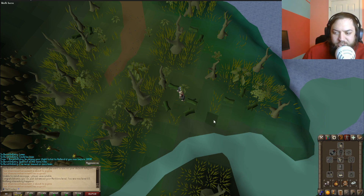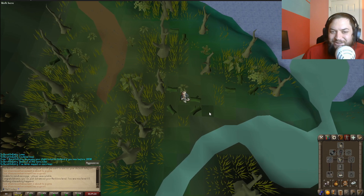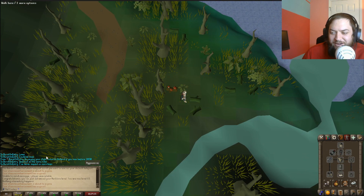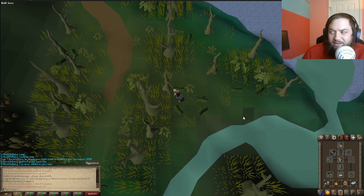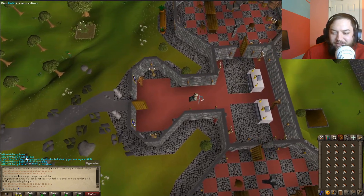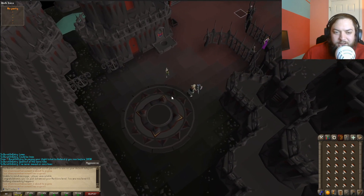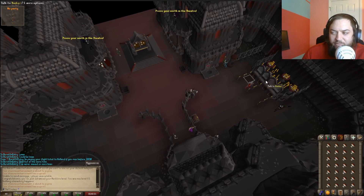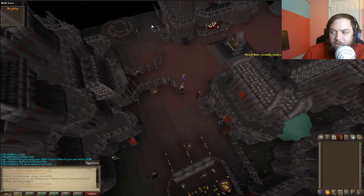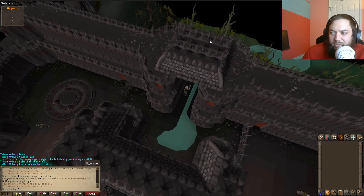Burst on Entry in the chat just said he's paying for my flight to Holland if I max before 2030! Sounds like I need to max before 2030 - I'd like to go to Holland, that would be pretty cool. I want to use you guys as a witness - you can see the chat right there: 'I'm paying your flight ticket to Holland if you max before 2030.' I screenshotted it too. So if I want to go to Holland for free, I've gotta max before 2030 - definitely possible!